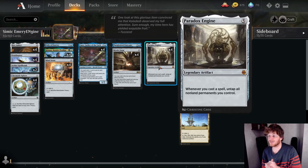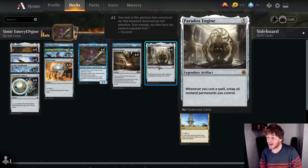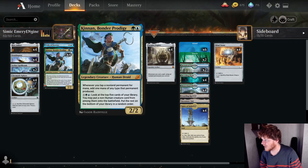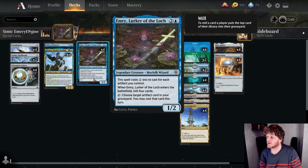Paradox Engine — this card should be banned, right? No, don't ban this card. Keep this card alive because otherwise this deck would not exist. Whenever we cast a spell, untap all non-land permanents you control — that's everything that's not a land — so it's going to untap our mana rocks like our Mind Stones and our Mox Ambers.